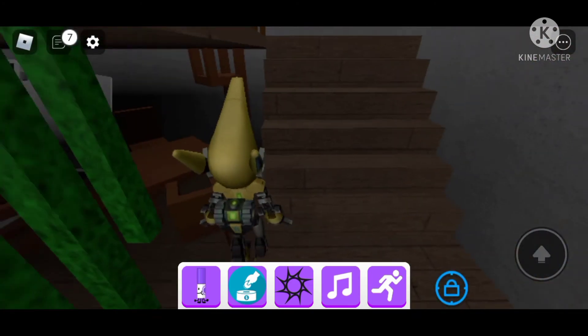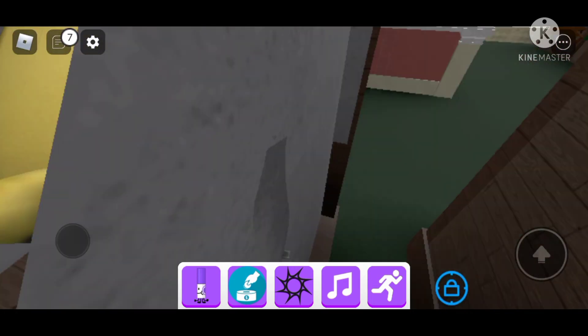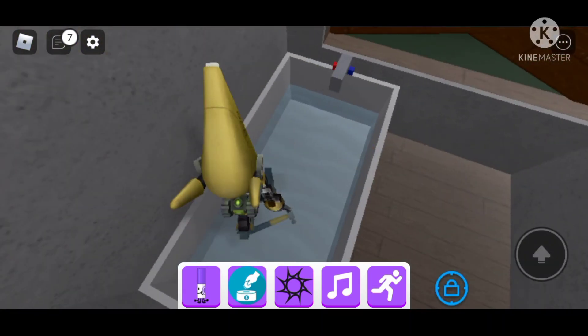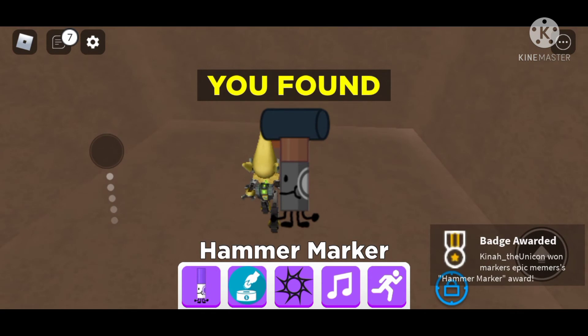This is where the hammer marker is — it's in the bathtub. Go to the hammer and that's where the hammer marker is. They put a lot of secret places in this game.